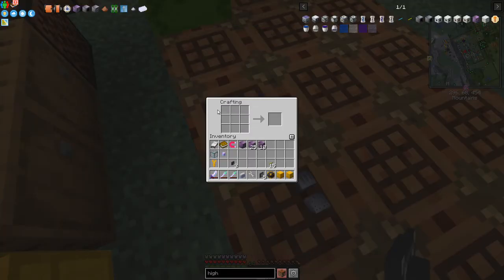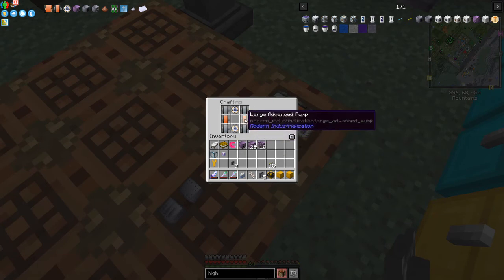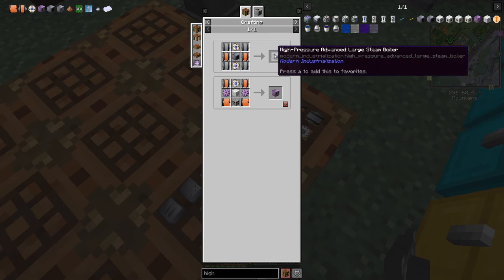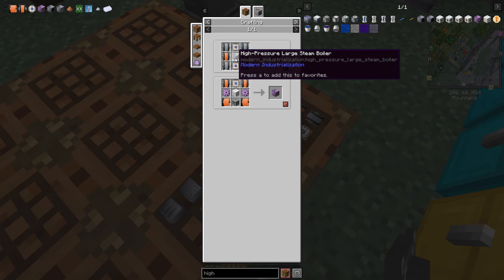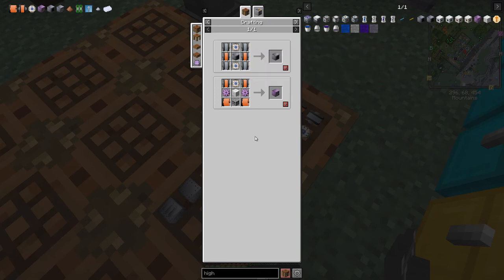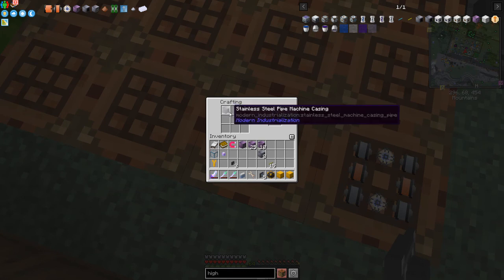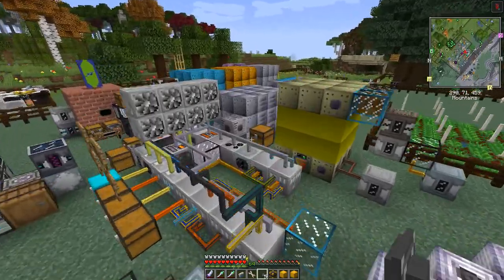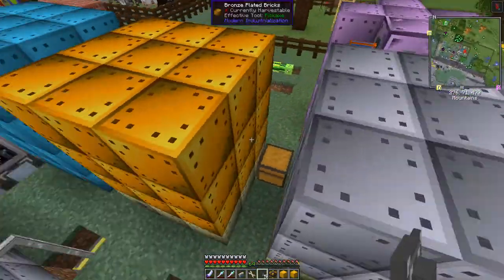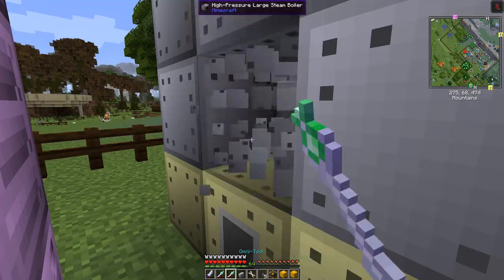The other machine we can make is the high pressure advanced large steam boiler. Last time I made the high pressure large steam boiler and now we can make the advanced version. We just need the previous boiler plus some more stainless steel machine casings and a pipe casing - basically one more layer. I'll need to break the main block since things are currently running.